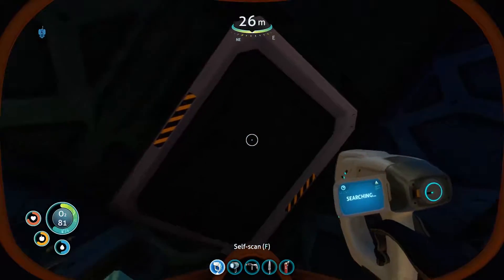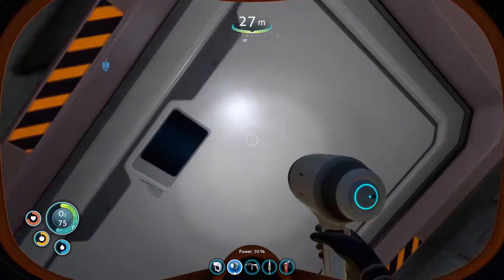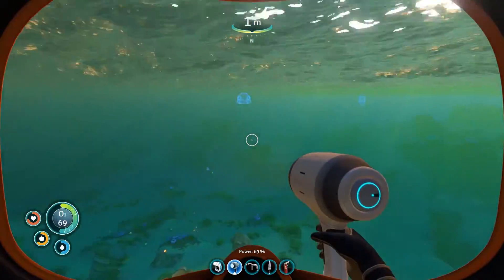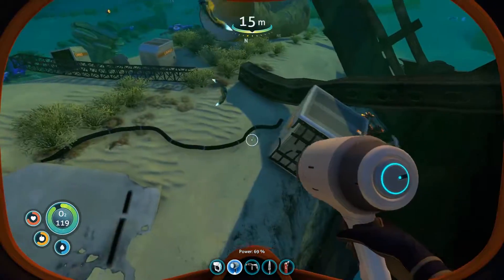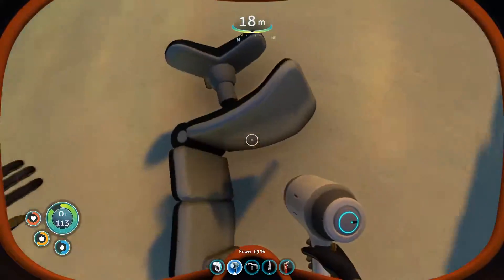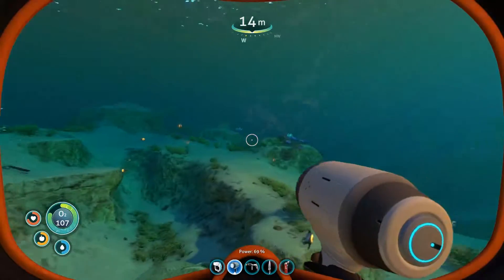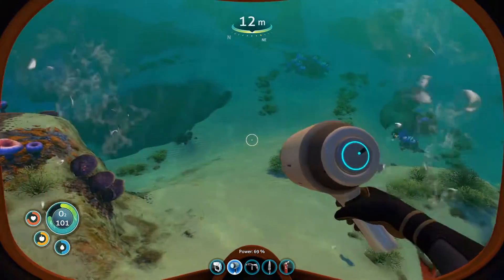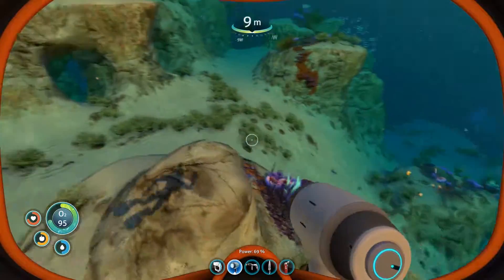A couple of things I did find on the ship: I found one blueprint for a laser cutter, which is good because we don't have a laser cutter. I found a blueprint for some sort of ion cannon, which we obviously don't have either. But it was only like one of two and one of three, so I really need to go and find more wrecks.